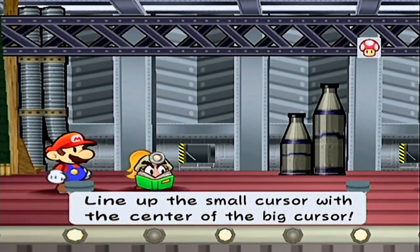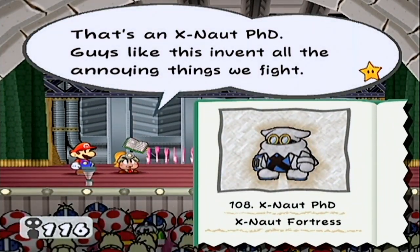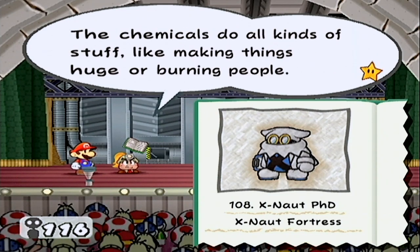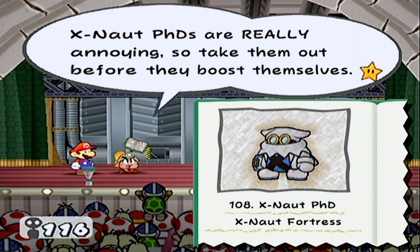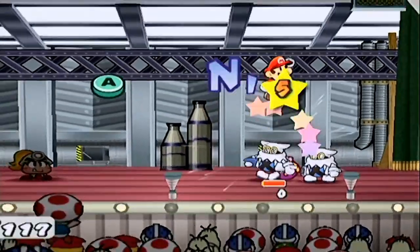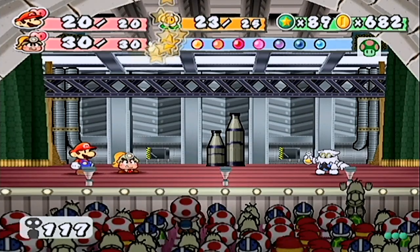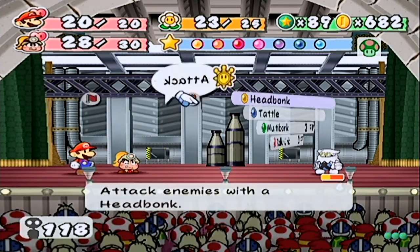X-Naut PhD — really. They invent the annoying things we fight. They throw beakers that do all kinds of stuff — make you huge, burn people, heal themselves, or make themselves impossible to hit. So all the status effects. Multi-bounce is my friend. So much for your wound powder — I don't know what that would have done if I didn't block it.